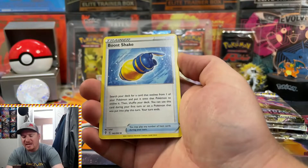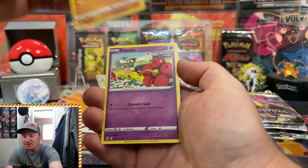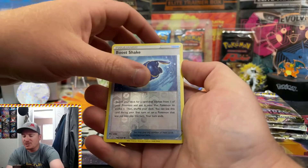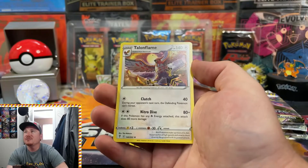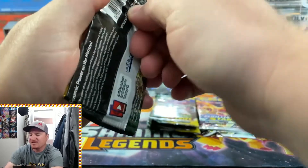First pack of the day, starting off with a Metal Energy. We've got a Shelgon, Shopping Center, Bergmite, Roggenrola, Flabébé, Swablu, Litleo. Boost Shake in Reverse, and a regular Rare Talonflame to start off the first pack right there. But plenty of packs left to go today.